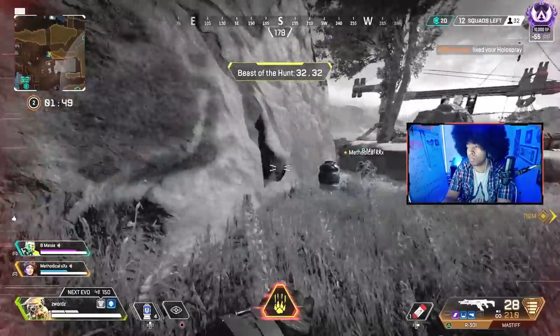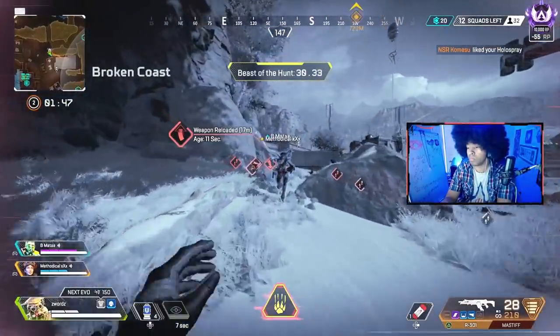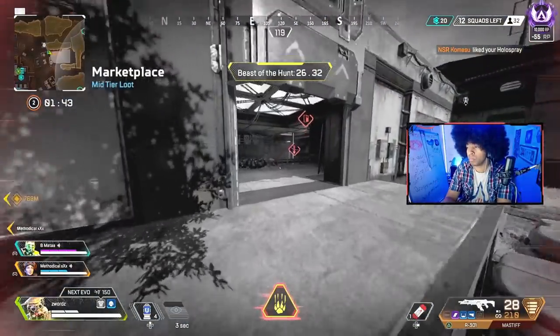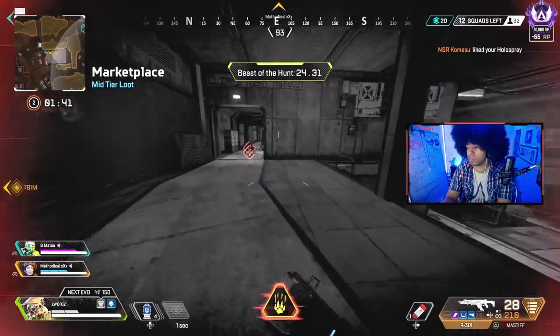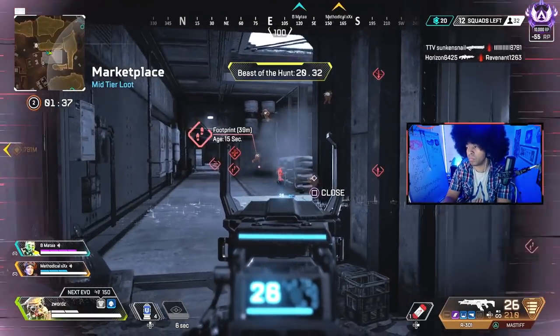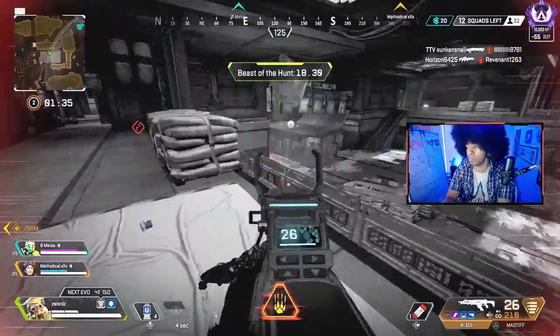The first thing we want to talk about is your playstyle. You, my friend, are a hunter. Your role as Bloodhound varies from situation to situation, but one thing should always remain consistent: knowing the position of enemy players. It is your job to make sure that your team doesn't get surprised by an approaching squad and always stays on the hunter's path.